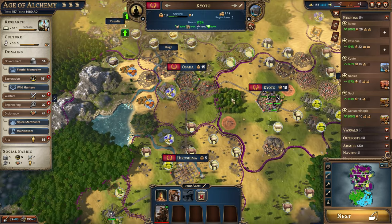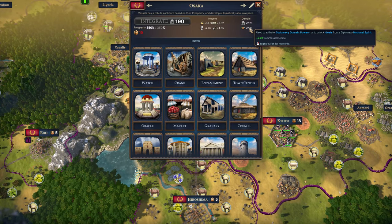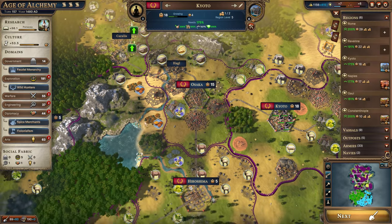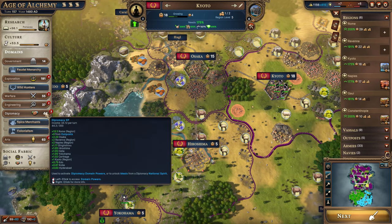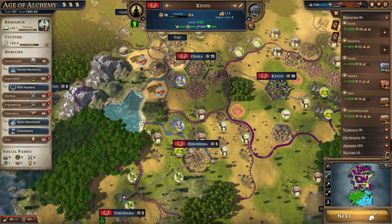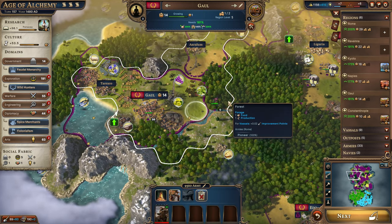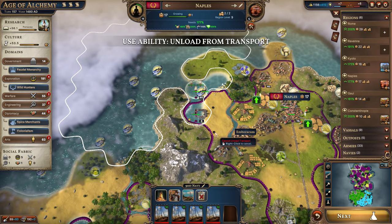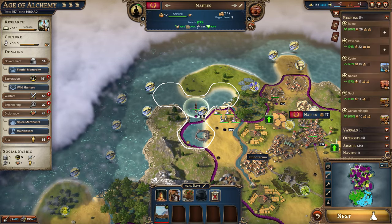Looking at one of our key vassals, Osaka, we're now earning 2.33, plus 2.23 for the government. We're now earning 34 diplomacy XP per turn, which is very helpful. Let's get this guy moving into the forest, put these guys back on the land, then move our utility ship over to the fish.